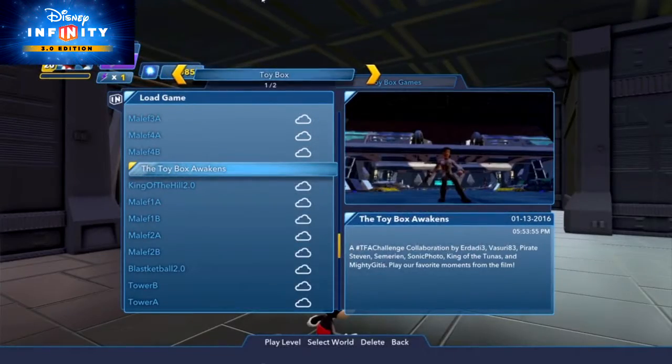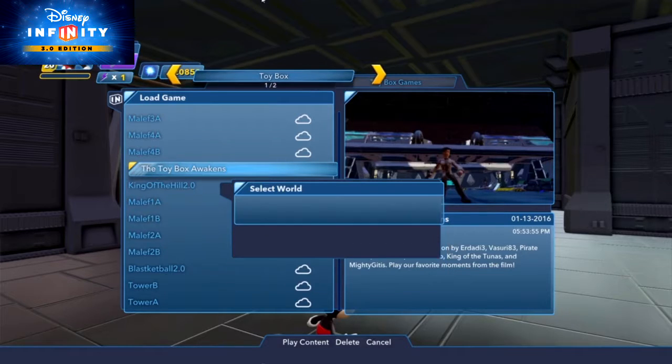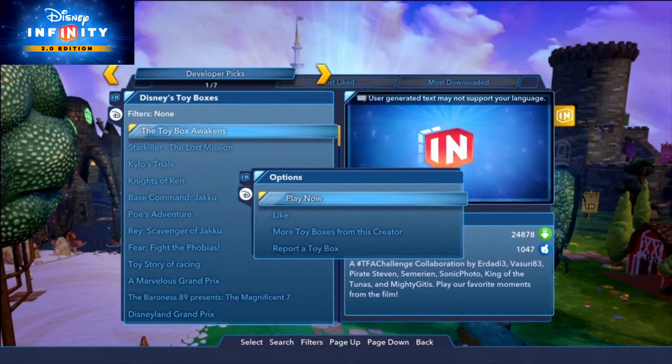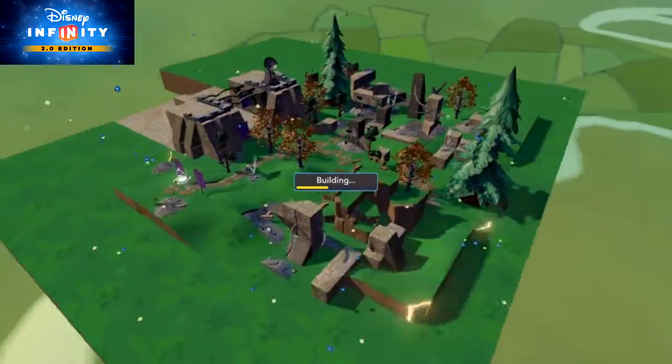For this video, we're going to show you the awesome Battle of Takodana section from The Toybox Awakens, built by community members Daddy3, Vashuri83, Pirate Steven, Sumerian, Sonic Photo, King of the Tunas, and Mighty Jidas. This Toybox is one of the winners of The Force Awakens Challenge and can be played now in Developer Picks under Community Content. These guys did a killer job on this section.